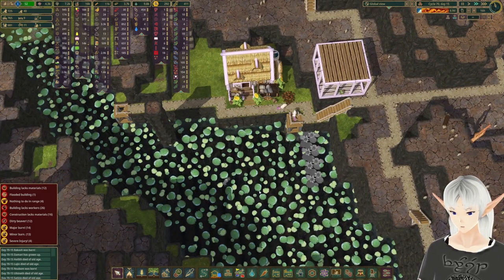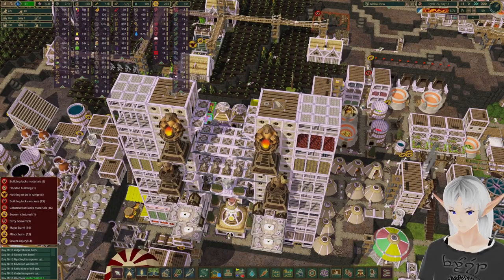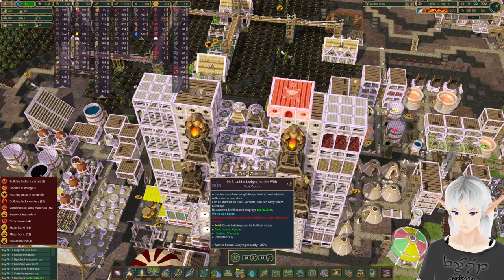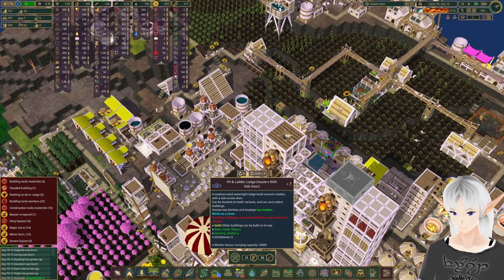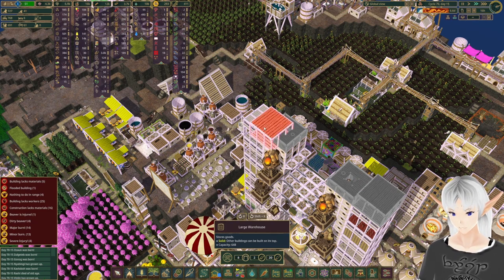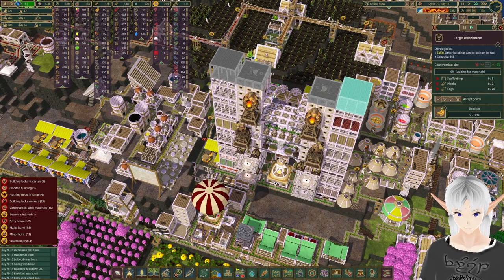I'm gonna take these out and come back to this project in a few. As always we're still needing more population, so it's time to toss another layer here on our tower. Maybe we'll put one here and swing around to get the other side. There we go - we've got storage and storage set up.